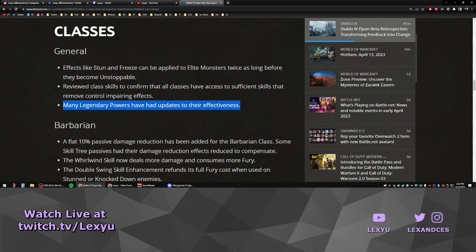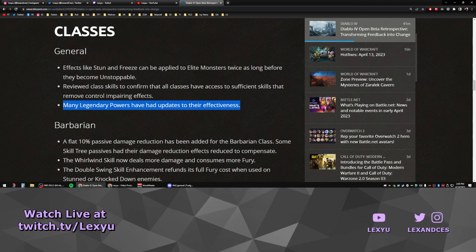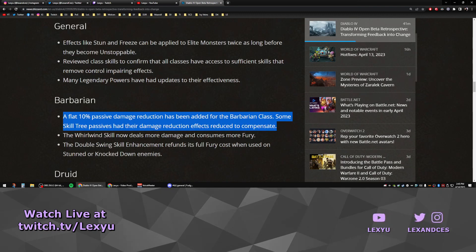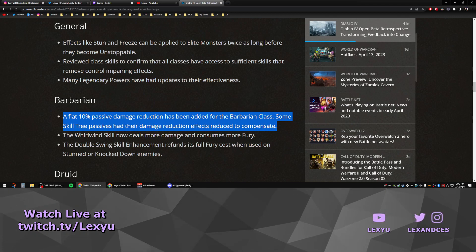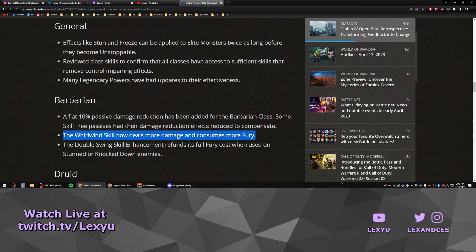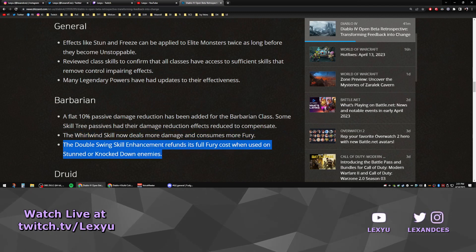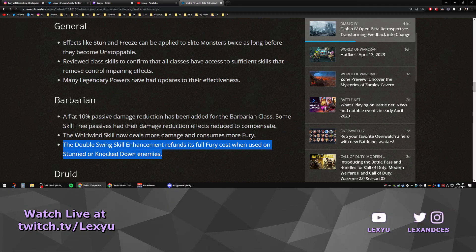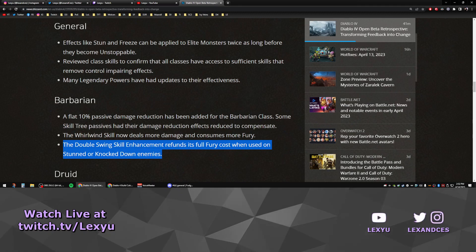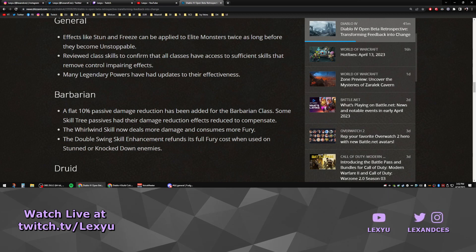Many legendary powers have had updates to their effectiveness, though it doesn't tell us which ones or whether they were nerfs or buffs. Hopefully they make them more even. A flat 10% passive damage reduction has been added for the Barbarian class, with some passives having their damage reduction effects reduced to compensate. I felt like Barbarian was the hardest class to keep alive, so this is a much needed addition. The Whirlwind skill now deals more damage and consumes more fury — it was the worst core skill to pick starting off, so hopefully this makes it actually playable. The Double Swing skill enhancement now refunds its full fury cost of 25 when used on stunned or knocked-down enemies, up from only 15 fury. Although they didn't address the concern of Barbarian having more weapon slots for extra stats and legendary aspects, potentially giving them more power than other classes in the endgame.